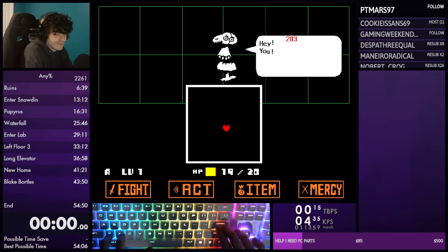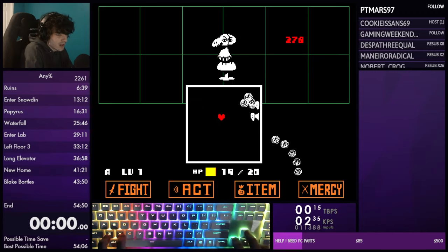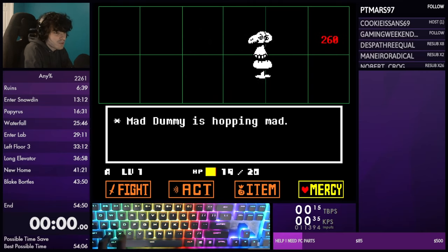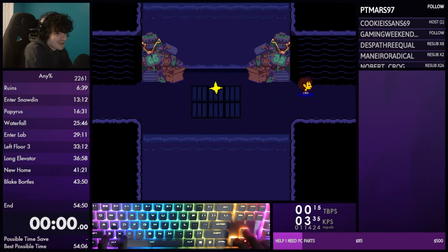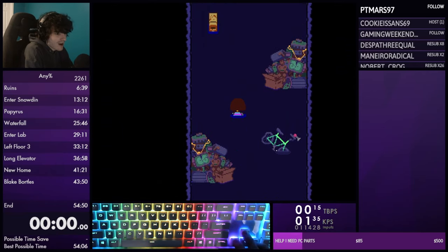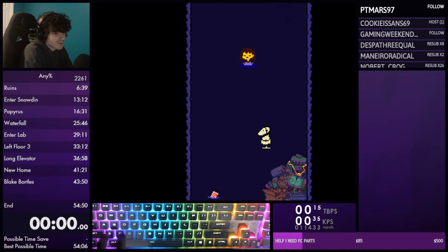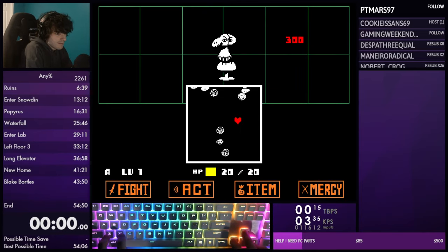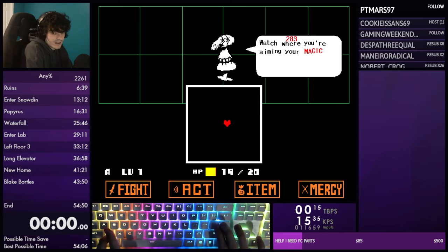On the second turn: position yourself, wait for attacks from left and right, then hit them back. You can't waste any time between turns - you need to mash through the spare as quickly as possible or Mad Dummy will be in the completely wrong position. Spare - he'll shoot from the top three times, then from the bottom - take a hit then move right. And there's that 283 HP again.